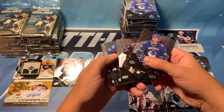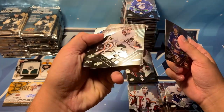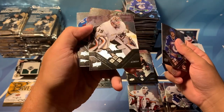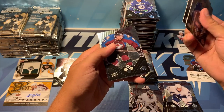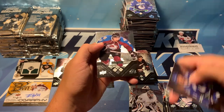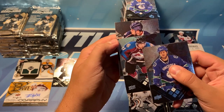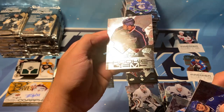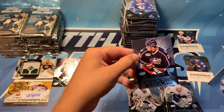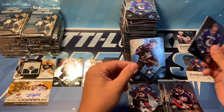We've got Bieksa, Jack Johnson. Oh — a triple diamond of J.F. Jacques, another Stanley Cup Final goalie from the early 2000s. Jack Johnson, Peter Forsberg — triple diamond. We've got a hot pack here — because we've got a rookie back here, and this is Dorsett — Tom Sestito, knew he was one of the tough guys, Tom Sestito, and there's a triple diamond. So we've got three triple diamonds in that pack alone.